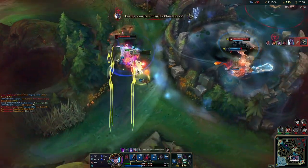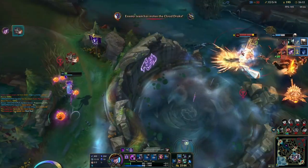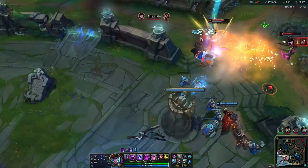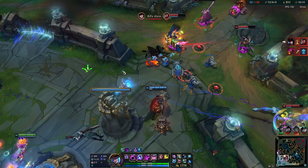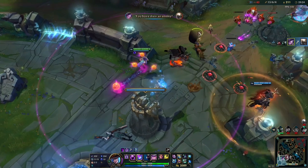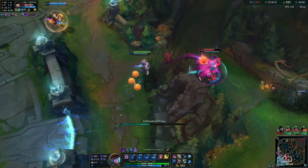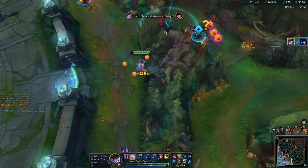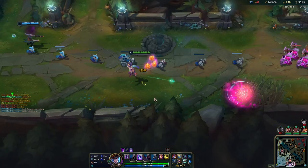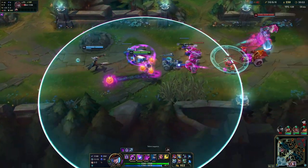Dark Sphere (Q): Syndra conjures a Dark Sphere dealing magic damage. The sphere remains for 6 seconds and can be manipulated by her other powers. Force of Will (W): Syndra picks up and throws a Dark Sphere or enemy minion, dealing magic damage and slowing the movement speed of enemies. Scatter the Weak (E): Syndra knocks enemies and Dark Spheres back, dealing magic damage. Enemies hit by Dark Spheres become stunned. Unleashed Power (R): Syndra bombards an enemy champion with all of her Dark Spheres.